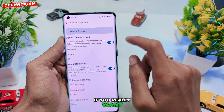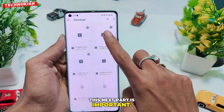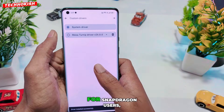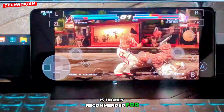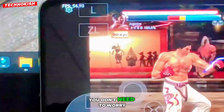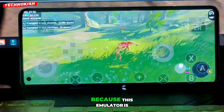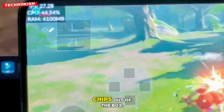Now, if you really want to run this emulator with maximum optimization, this next part is important. You'll need to add a graphics driver. For Snapdragon users, installing the Turnip driver is highly recommended for better performance and stability. But if you're on a MediaTek device, you don't need to worry about drivers at all, because this emulator is already fully optimized and compatible with MediaTek chips out of the box.